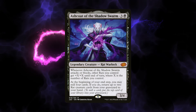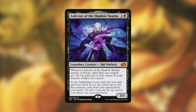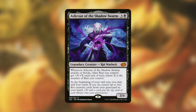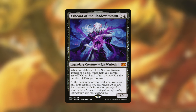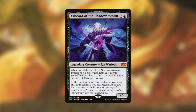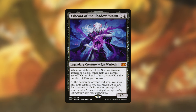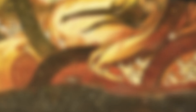The best card you could add to this deck is Ashcoat of the Shadow Swarm. For three and a black it's a 3/4 body — whenever it attacks or blocks, other rats you control get +X/+X until end of turn where X is the number of rats you control. With 10 rats on the battlefield, they all get +10/+10, which is ridiculous. It also has utility: at the beginning of your end step you may mill four cards, and if you do, return up to two rat cards from your graveyard to your hand. It's essentially a Craterhoof Behemoth for rats that also provides recurring card advantage.